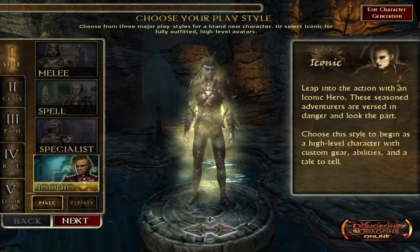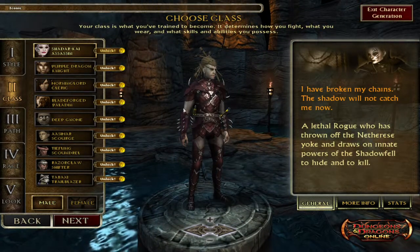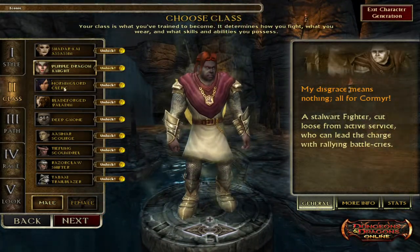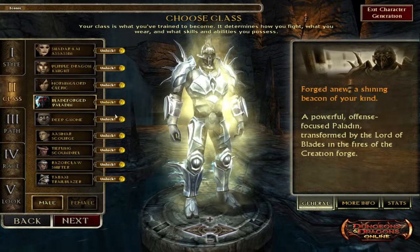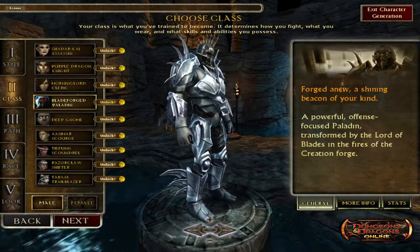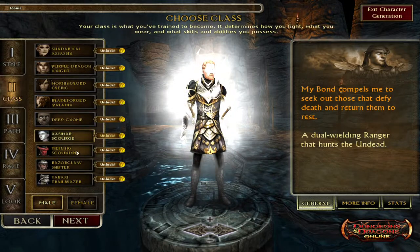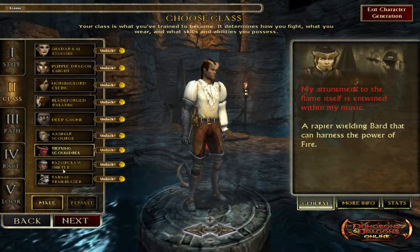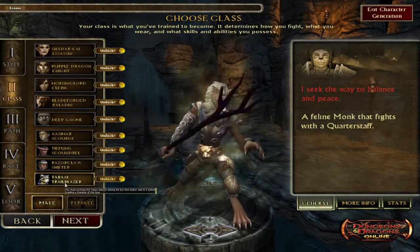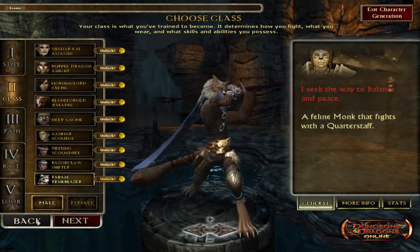Just to quickly showcase the Iconic classes: you have Shadar Cowl, Purple Dragon, Morning Lord, Blade Forged Paladin — that looks sick — Deep Gnome, Azimar Scourge, Beef Lange Scoundrel, Razor Claw Shifter, and Tabaxi Trailblazer. I might butcher that last one.